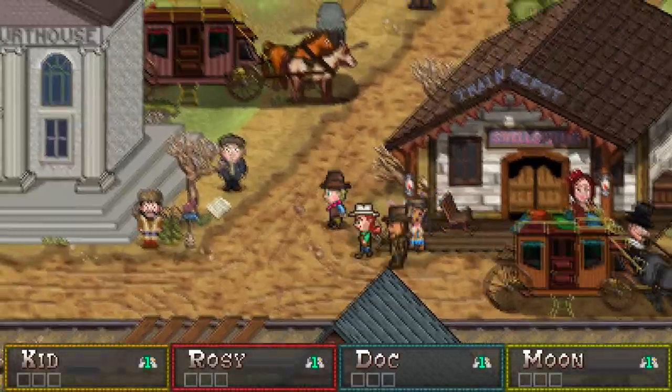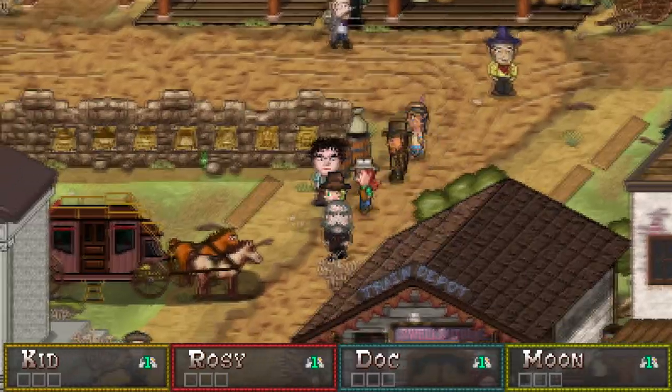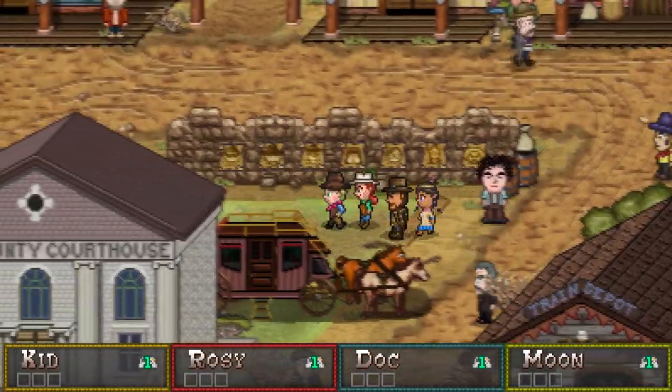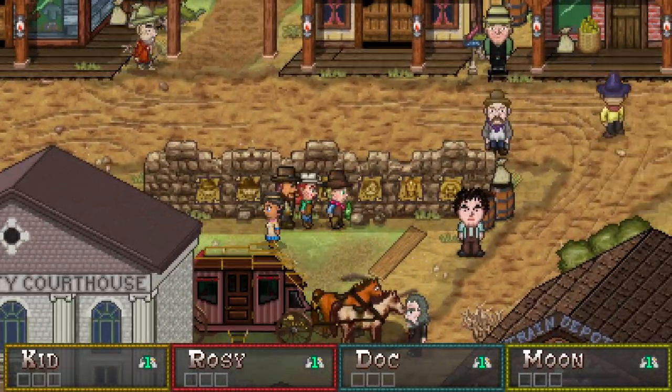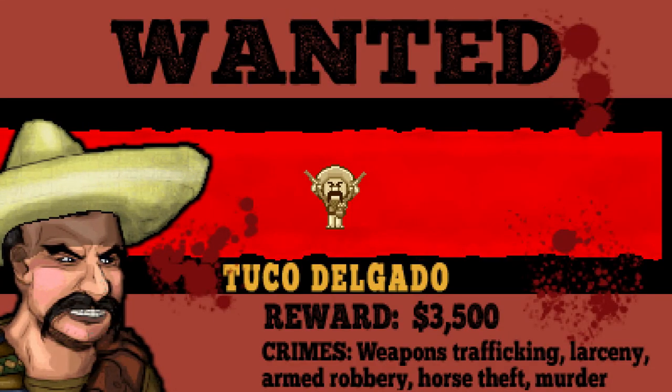Boothill Bounties takes place shortly after the end of the first game, with the same core characters. But if you've never played the game, don't worry. The game will do a really good job of catching you up on the background and history of these characters. Soon enough, they're gonna be going after the Saints gang once again, because there's bad guys out in the old Wild West, and partner, you gotta take them down.